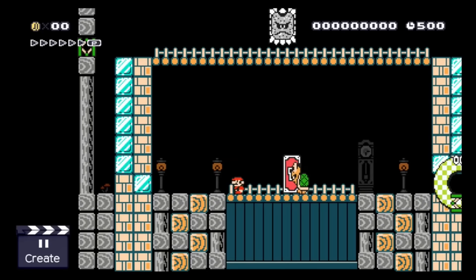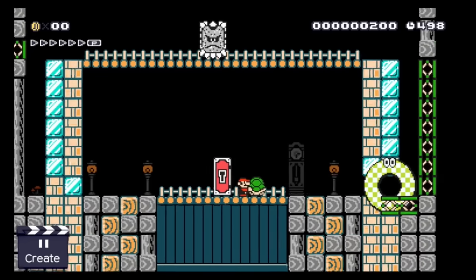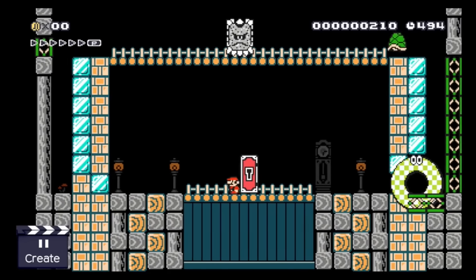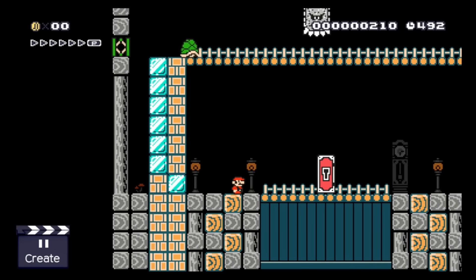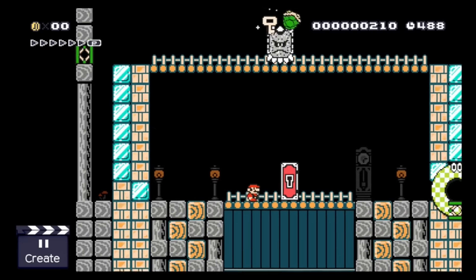Let's take a key from a Koopa. Koopas are really interesting enemies to give a key to because they won't die if Mario jumps on top of them. So right now Mario literally holds the key in his hands, but how does he extract it from this Koopa? Well you probably already guessed it — this swamp up there will do the trick. Hooray!